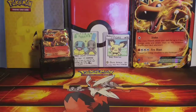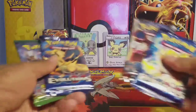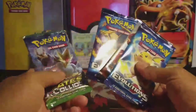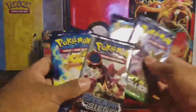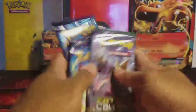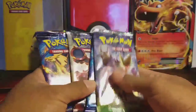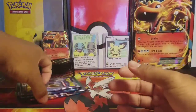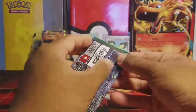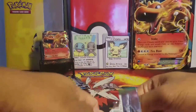We got two sets to open: Steam Siege and Fates Collide. We will go with Fates Collide first and Charizard Evolutions last. We are hoping for an EX, maybe two — we will find out.